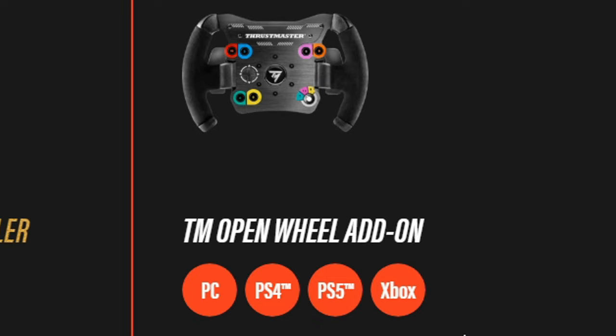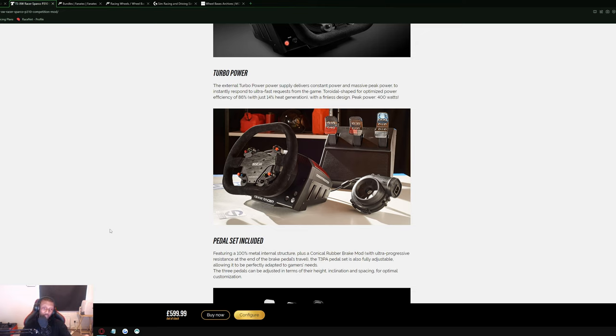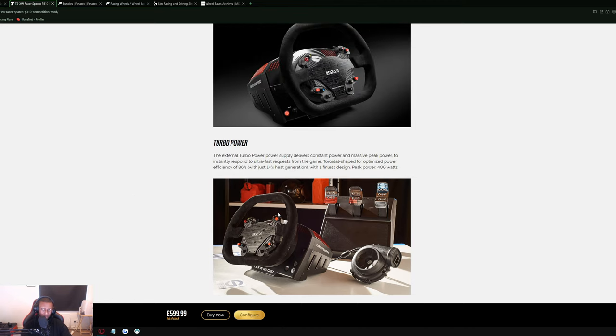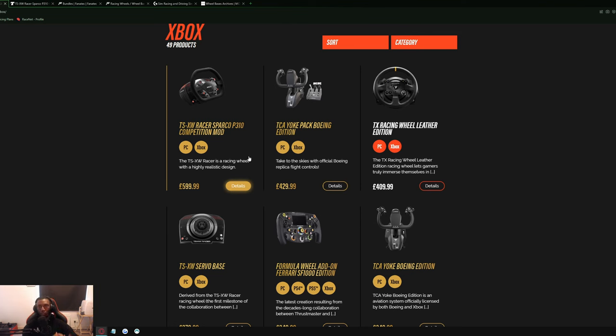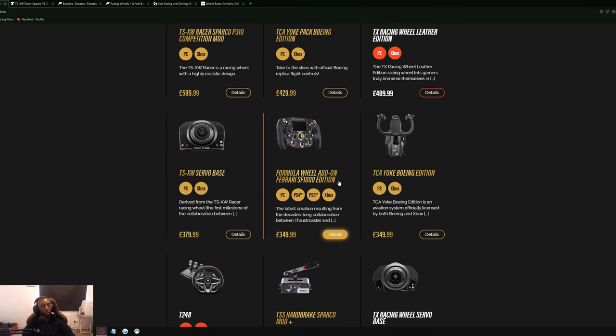The TM Open Wheel Add-On is compatible with every platform — Xbox, PlayStation, and PC. Thrustmaster also has the TSXW Racer bundle, but I'd rather you buy the servo wheelbase separately and pair it with the load cell pedals, because the bundle doesn't come with load cells. After checking, it does come with pedals, but they're the T3PA pedals — the worst of the two plastic options Thrustmaster offer. I'd recommend just getting the wheelbase, the TM Open Wheel Add-On, and pairing it with the load cell pedals.